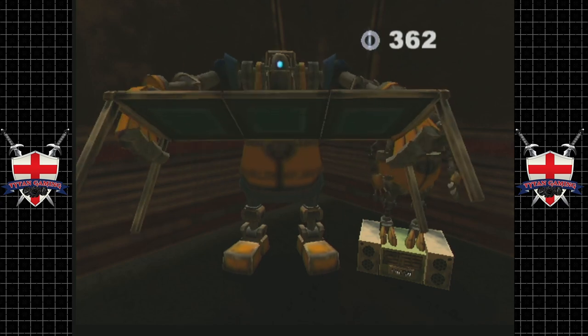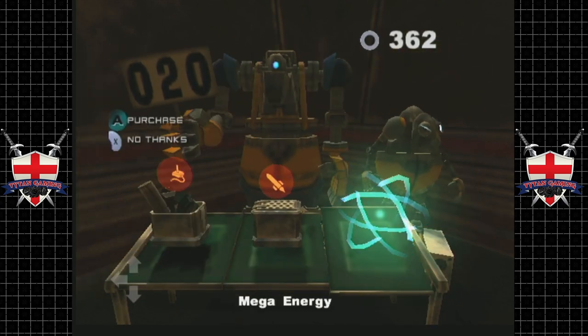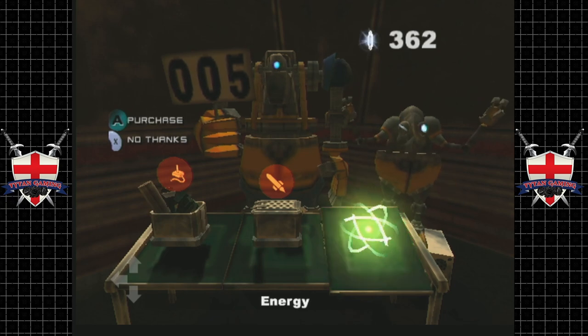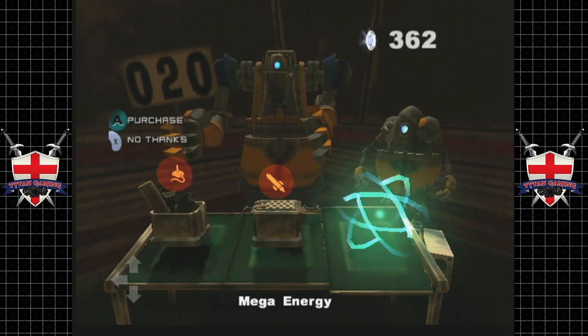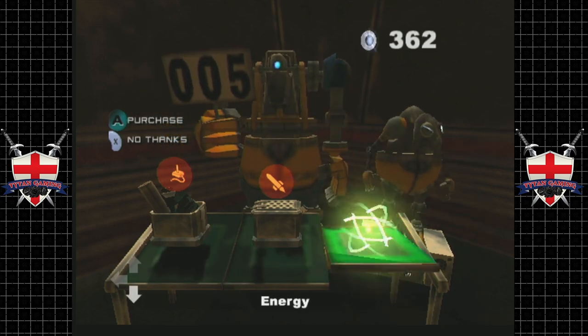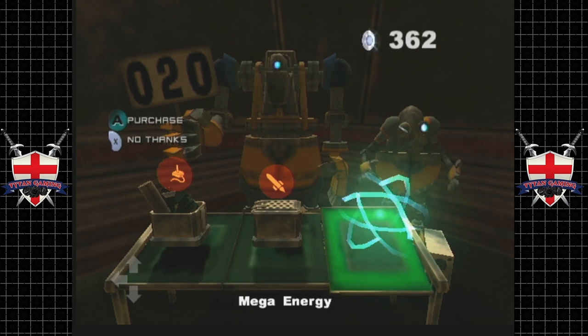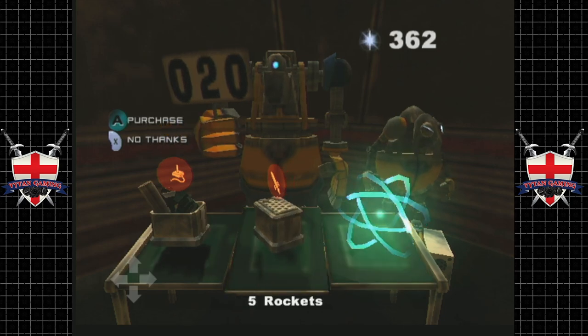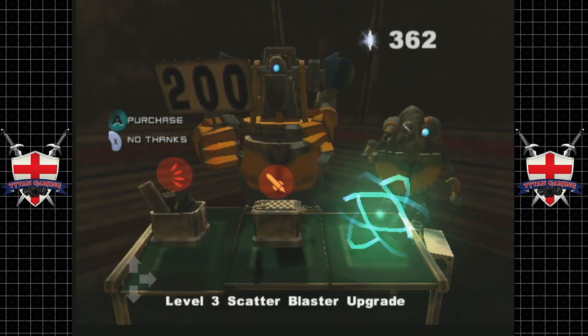Hey guys, Shady in Pockets - what have you got for me? I think your warranty expired a long time ago. So we can buy energy from these guys. And actually, 20 washers for a max health is actually pretty bloody good to be honest.